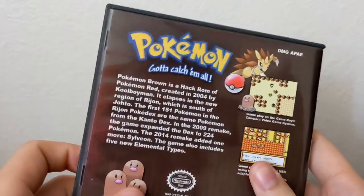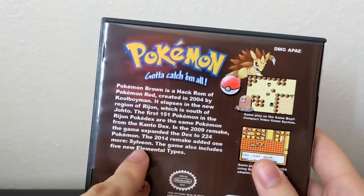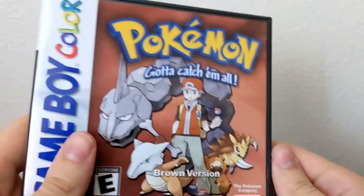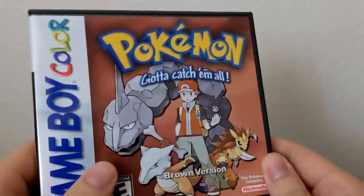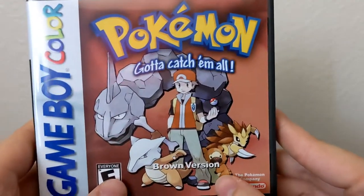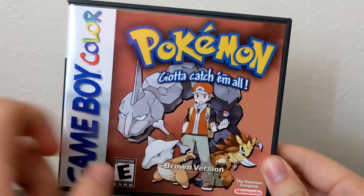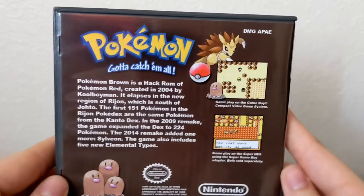I'm a little curious — I see it says 151, then up to 224, maybe 225 with Sylveon. I'm seeing a Bidoof on the case, and I'm wondering if Bidoof is actually going to be in this game. I get they're going with the brown theme, but I'm questioning if Bidoof's actually going to be in this game. We'll find out eventually.